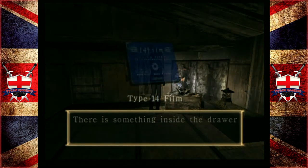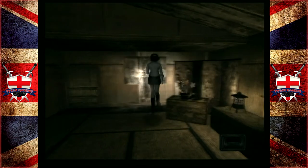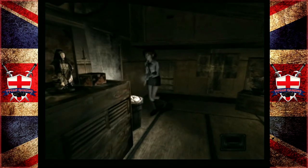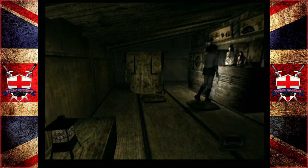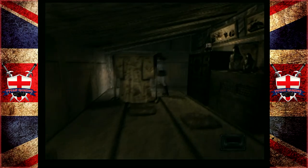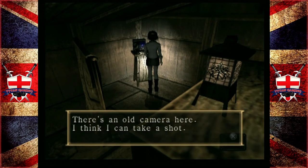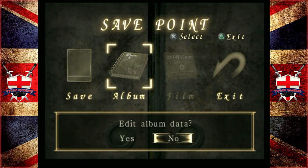There is something inside the drawer. There are items around that don't always show up, and there's a small door here but it's now shut - I can't open it. Damn, I searched that and now I don't know what it says. I'm going to save it here guys. There's an old camera here - I think I can take a shot. We can also edit album data.